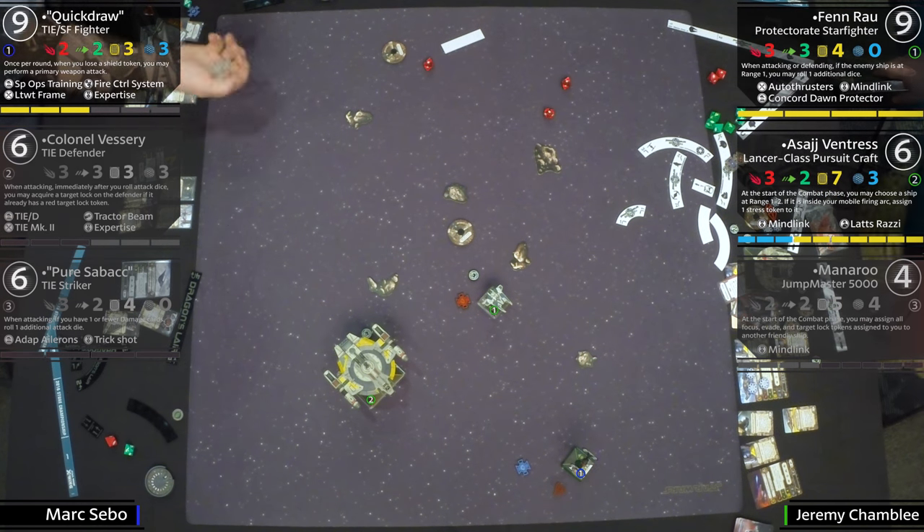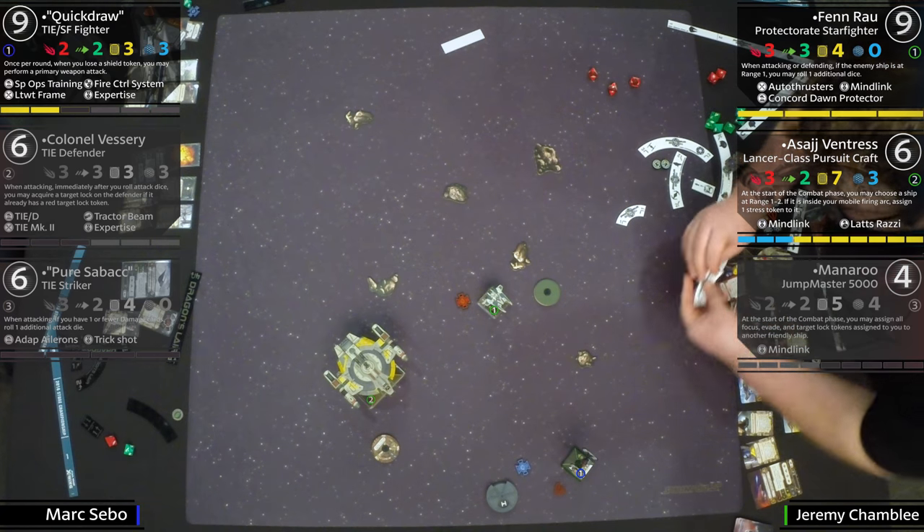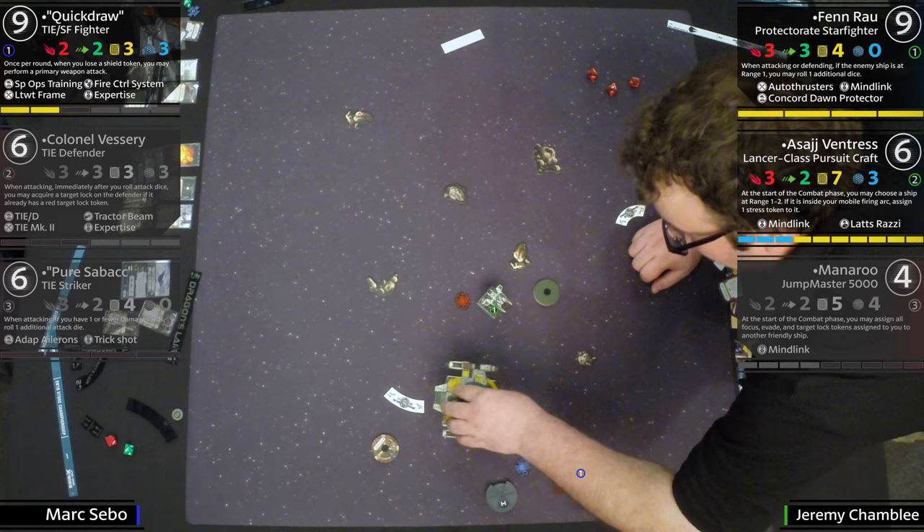Focus here with Asajj — this is looking real bad, good game city. Looks like two damage there. Down to two health, no more shields. Quick Draw doesn't get to trigger his ability. Jeremy is just looking for a trip to Orlando.